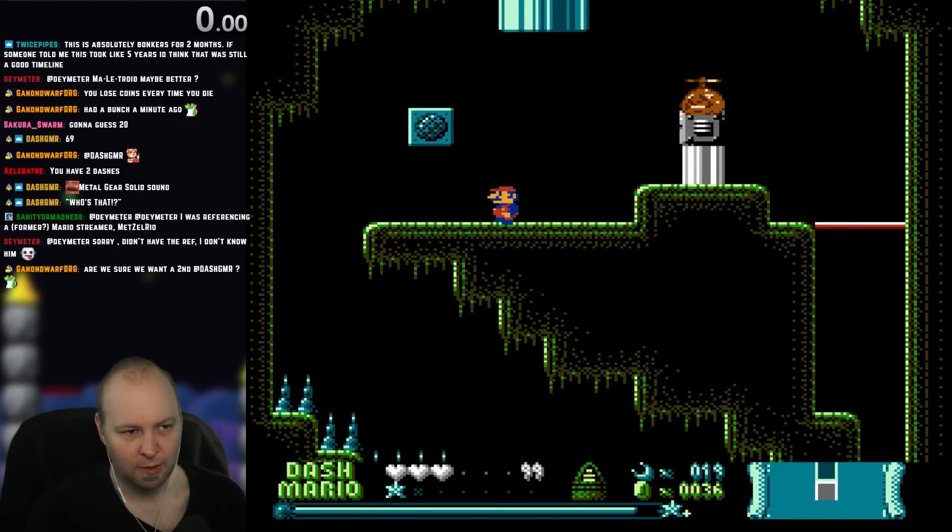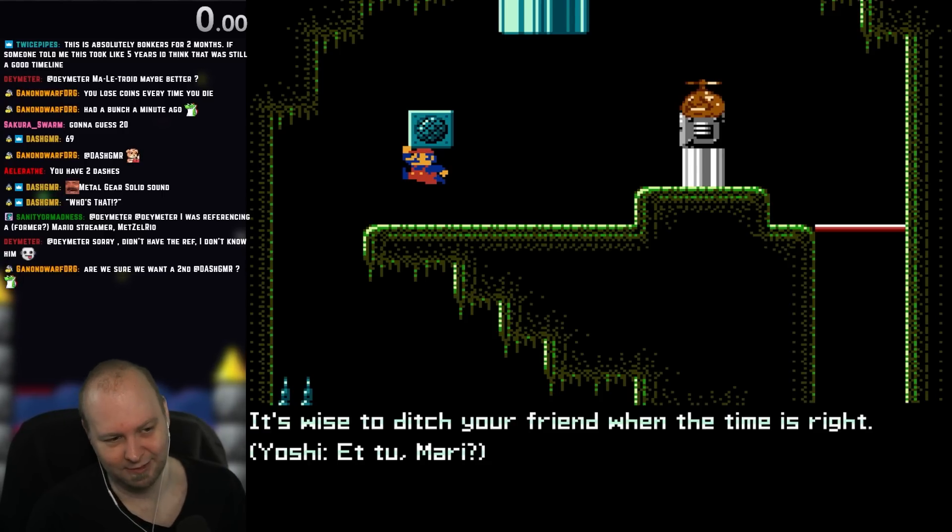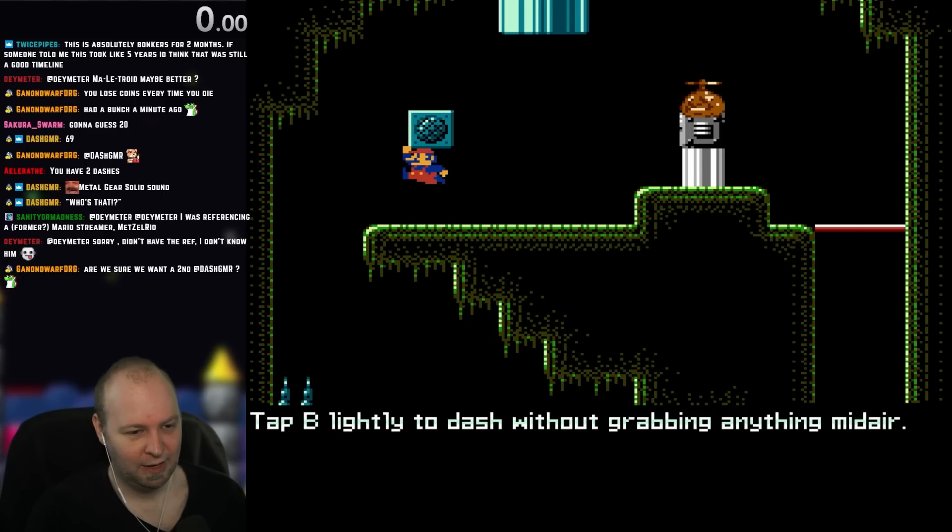I don't know. Why is it 'ditch your friend when the time is right'? In-game tip: 'Tap B lightly to dash without grabbing anything in mid-air.'